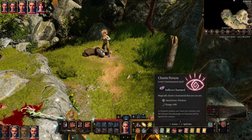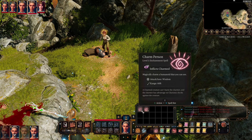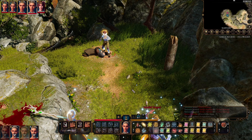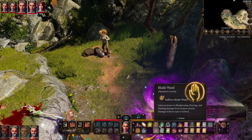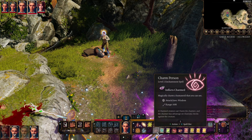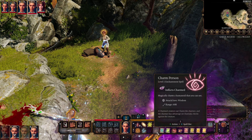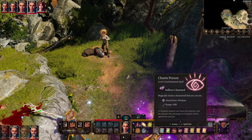Charm Person is the second spell. It uses a level 1 or level 2 spell slot, but the level 2 slot doesn't give any benefits. You pick a humanoid, they make a saving throw, and if they fail the charmed creature can't harm the charmer, and the charmer has advantage on charisma checks against the creature.